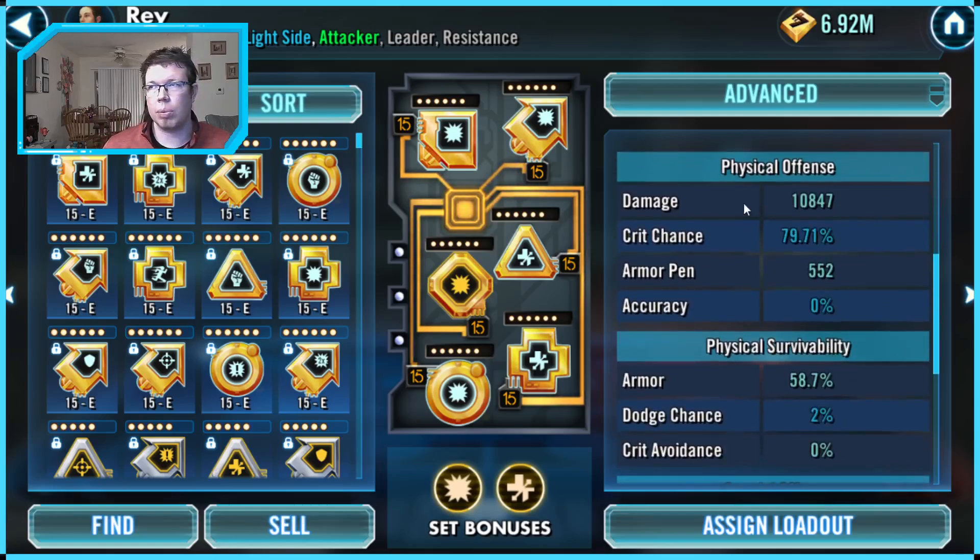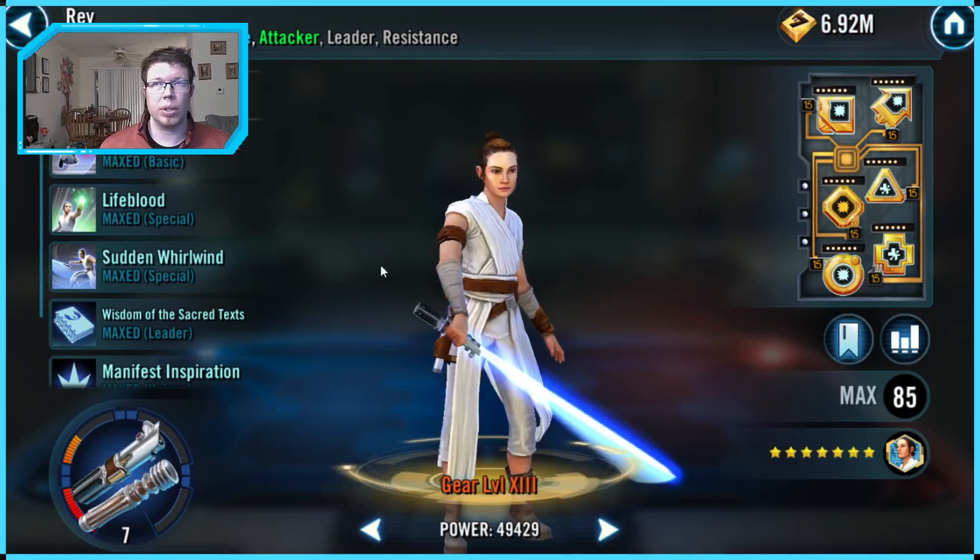My damage threshold is close to 11k. What we're trying to do is maximize her ultimate hit, because her ultimate is only going to be hitting three people at most in 3v3, unless we're fighting Geos or something. Since her ultimate is dispersed over three people instead of five, raw offense numbers are what we want.